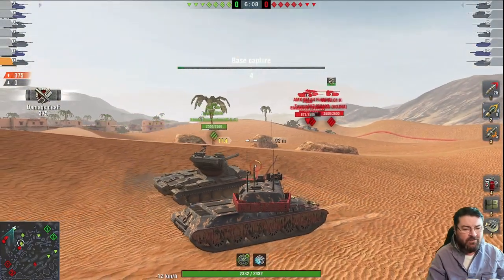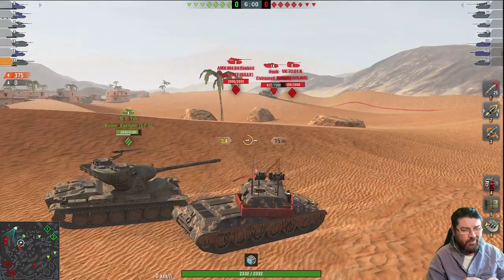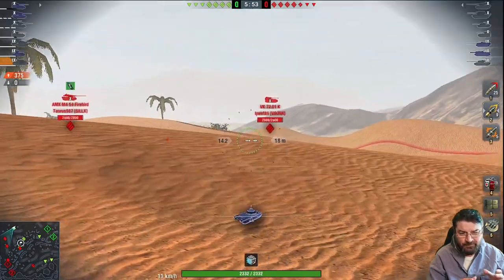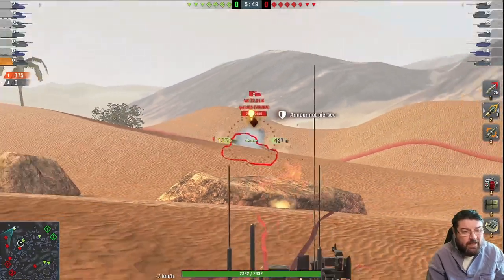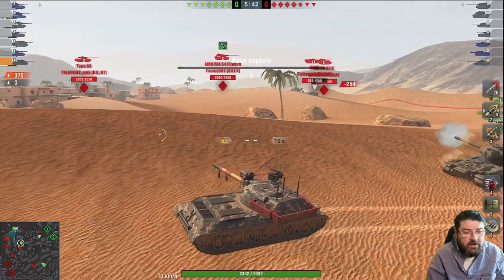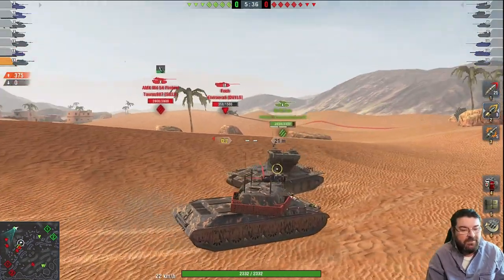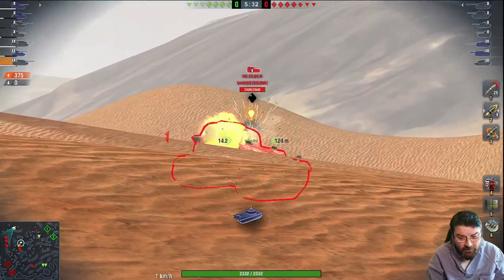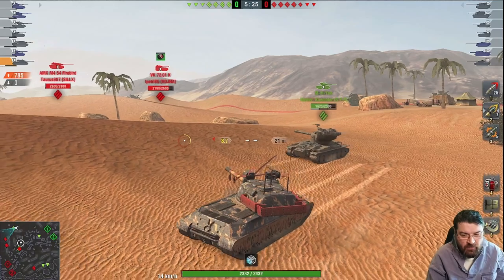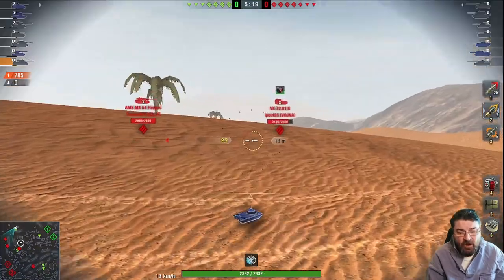The armor is weird and trolly, the gun is not the best, the penetration is a bit iffy — the IS-8 has much better penetration. Against tier 10s it struggles and you have to load premium ammo. So not only does it cost a shed load of gold to get, it's going to cost a shed load of credits every time you roll out. The shell velocity is dreadful at 810, compared to the WZ-111 Mark 1-4 at 930, E75 at 920, and IS-8 at 940.